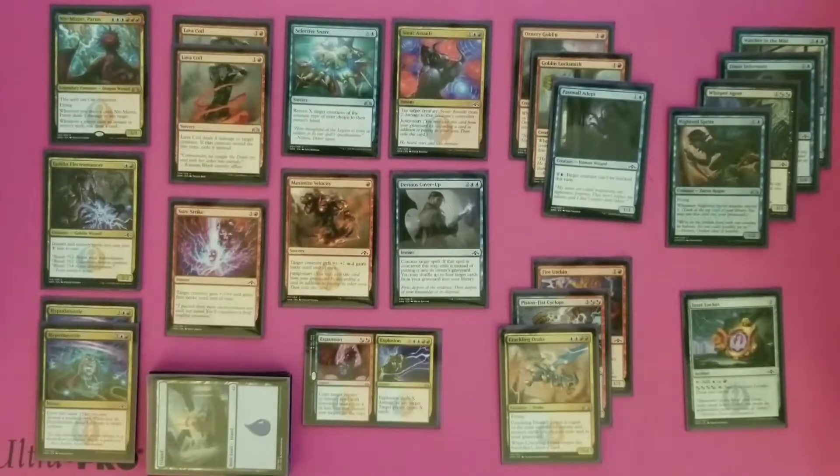Everything else was kind of built to work around those key pieces. One thing that was really nice about this particular set with pre-release is because of Guilds of Ravnica, I felt like it was a lot easier to come up with the colors that would work best together. We already knew that red and blue — going that Izzet build — was going to work well, so that's what we did with this one.